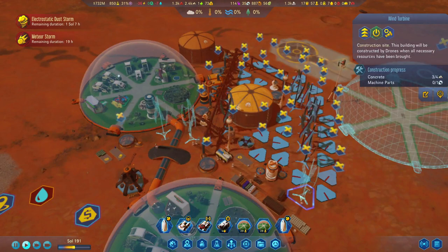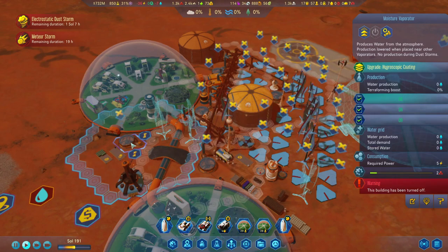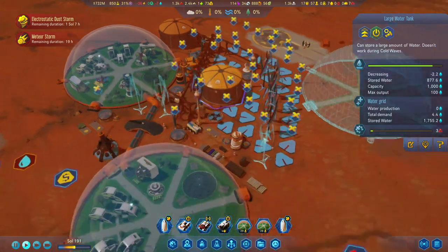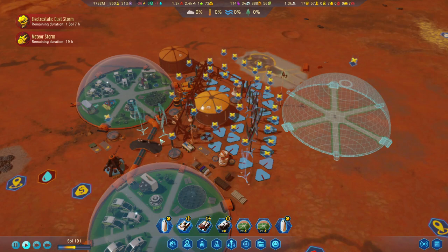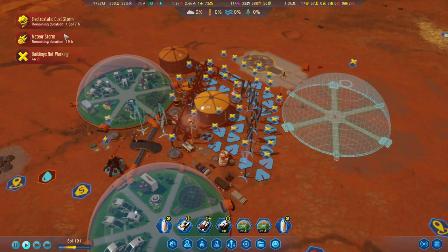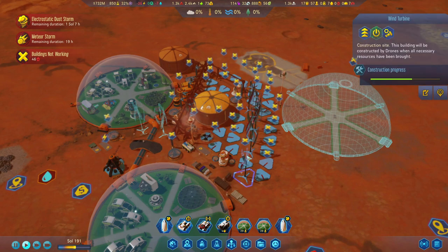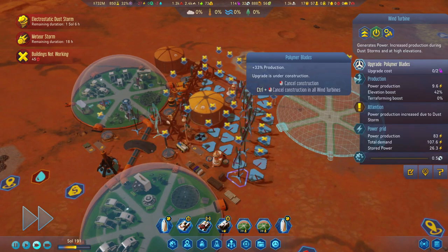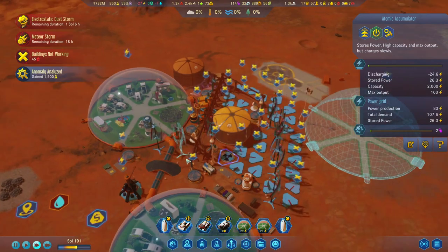We may have to turn off water temporarily. It's decreasing as well, but I don't want to turn it off. We should be able to survive until the end of the dust storm. Let's speed up time a little bit and upgrade straight away — it's a 24-hour cycle. Stored power at 60.